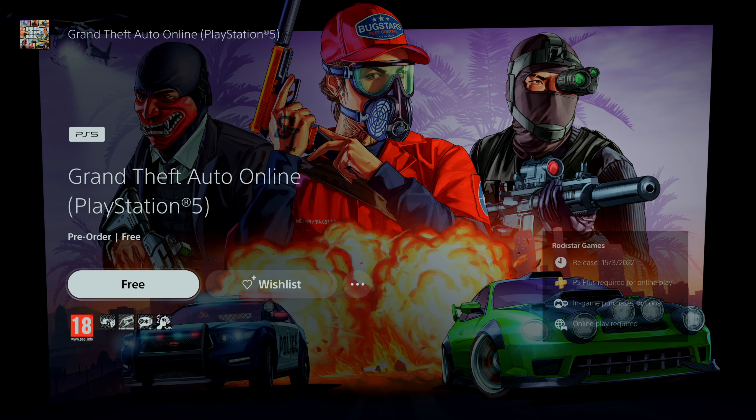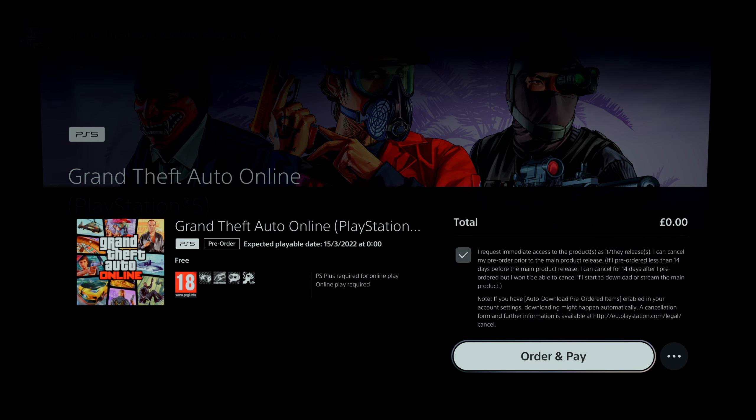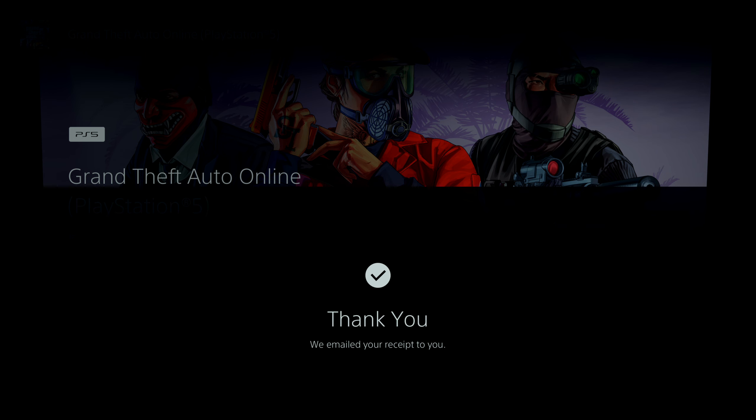You're going to click on Grand Theft Auto Online, click X, then click Accept, click Order and Pay. It's free so they won't charge you, and you'll receive a confirmation email with your receipt.